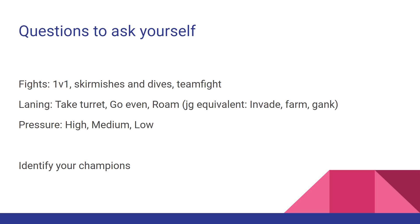These are the three questions I need you to remember: fights, laning, and pressure. Every champion has different levels of what they want to do with those things. For fights, there are three types: 1v1s — like Tryndamere who really likes the 1v1; skirmishes and dives — like Kayne and Wukong; and team fights — like Orianna or Jinx. For laning, the three types are: take turret — like Caitlyn or Ziggs; go even — like Sivir; and roam — like Anivia against champions who let her do that.